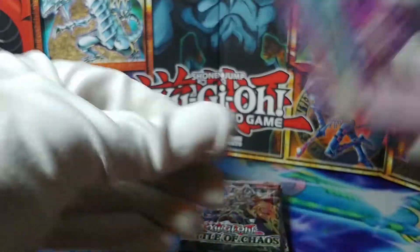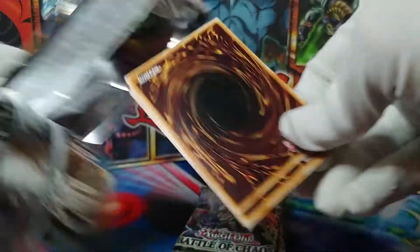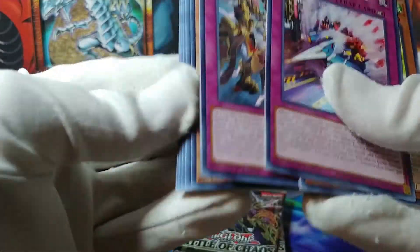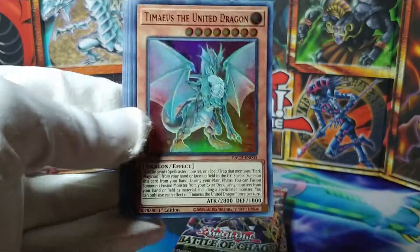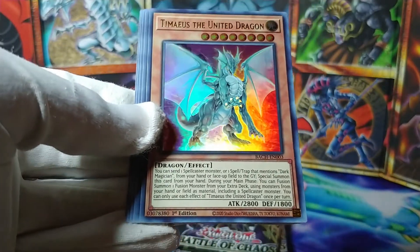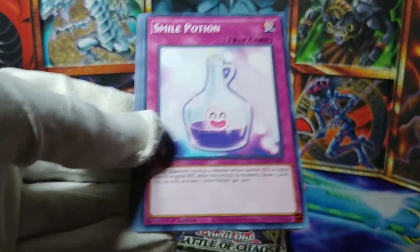Dogmatica, Dynomorphia, Dynomorphia — we are approaching the end of this box. Dynomorphia Sonic. Doll Monster. And Timaeus the United Dragon is our final Ultra Rare. So they even have weird Timaeus support in here — that's kind of cool.